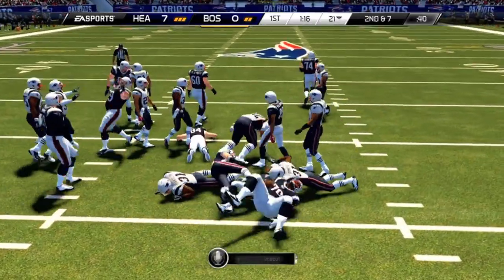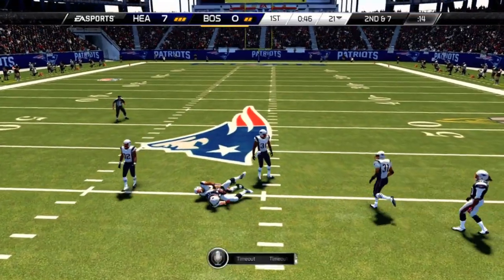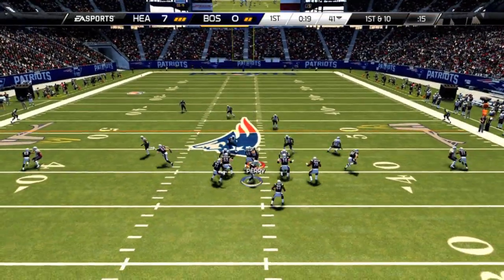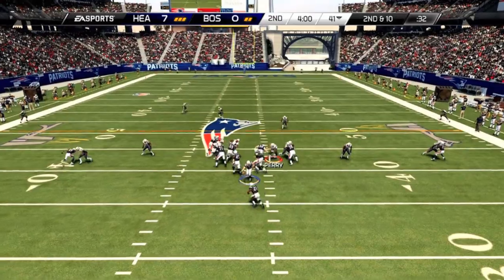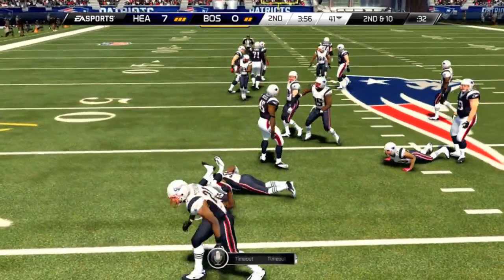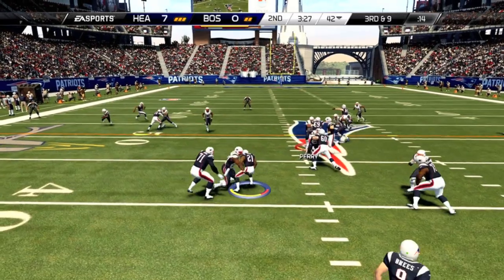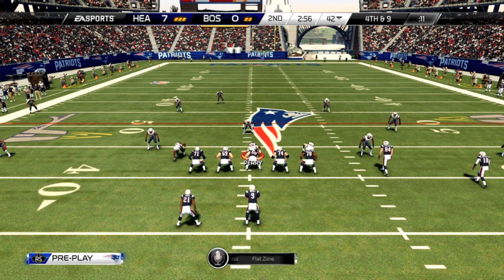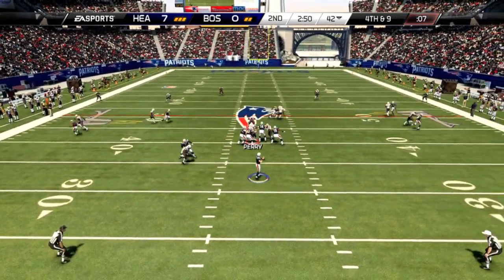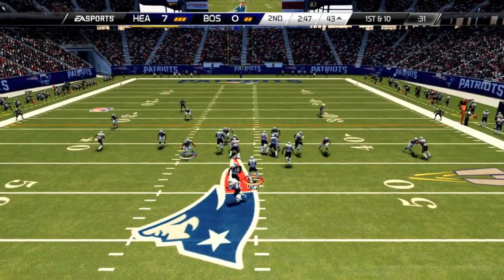He comes back out and hands it off to Frank Gore — we stop him this time for only a gain of 3. He finally throws the ball, going deep over the middle, and it's caught by Jordan Cameron for 20 yards. He throws again, going for the little throw in the middle — completes it but for no gain. Hands it off to Frank Gore for a 1-yard gain, tackled by Donald Butler. Gore is stopped again for no gain by Chandler Jones. He goes for it on 4th down — Drew Brees calls an audible, steps back in the pocket, and it will be intercepted by Donald Butler over the middle. We take over again at the 43.